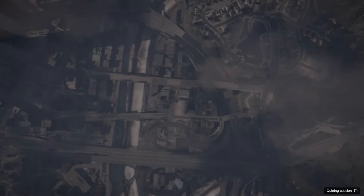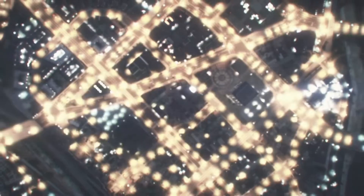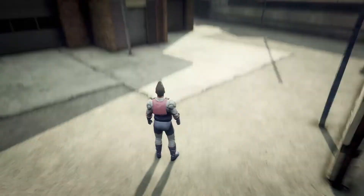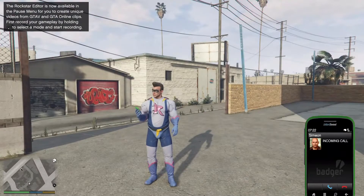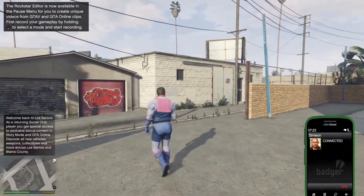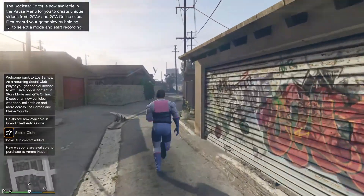So yeah, it's a lot of moving back and forth — and this is where the magic happens. When you get here you should be with the Impotent Rage guy. Answer the call and then end it — you don't actually need to stay on the call. After that, you want to make your way to Los Santos Customs.